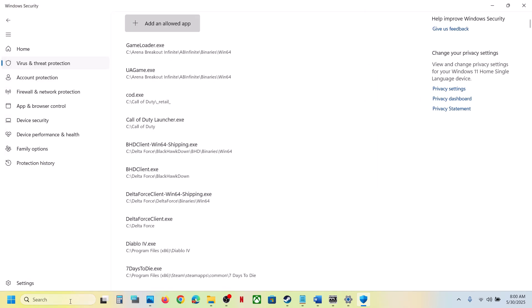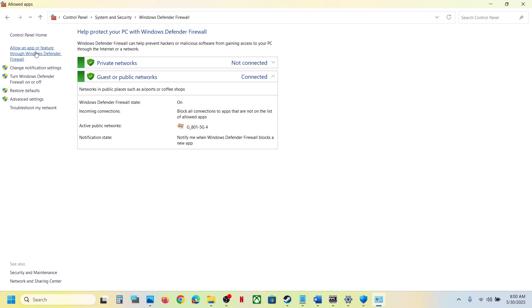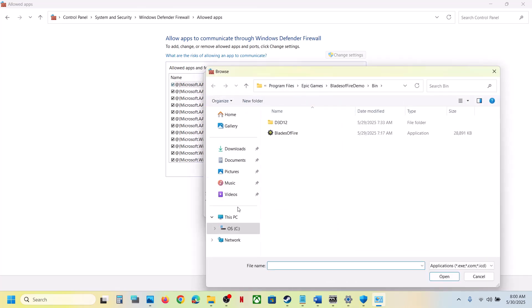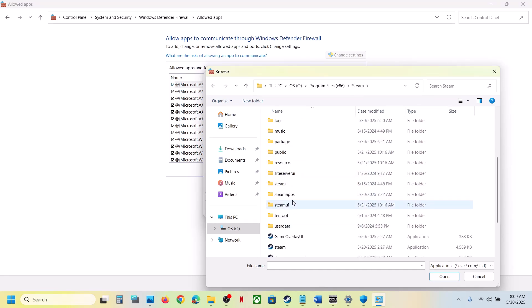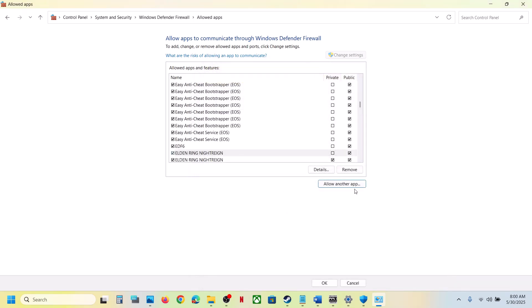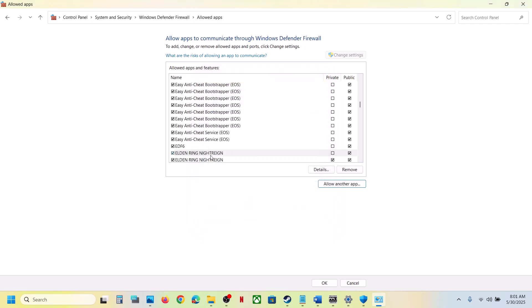Now open Control Panel in the Windows search box, go to System and Security, then Windows Defender Firewall. Click Allow an App or Feature through Windows Defender Firewall, click Change Settings, then Allow Another App. Click Browse, go to the game installation folder, open the game folder, select the game EXE file, click Open, then click Add. Once the game is added, you can launch the game and check.